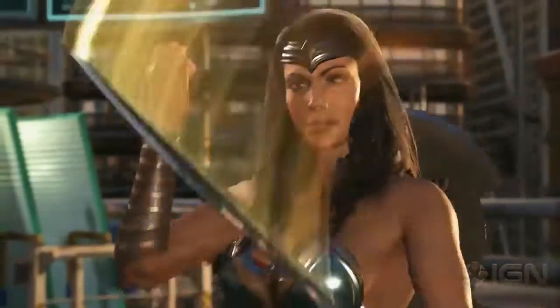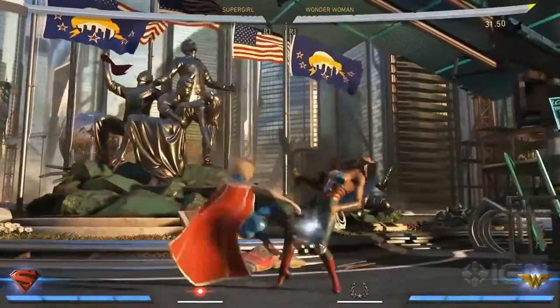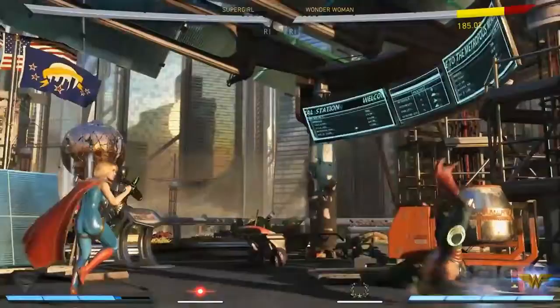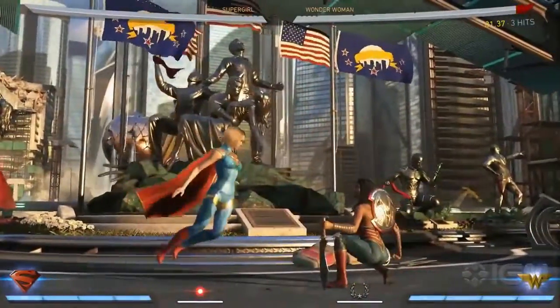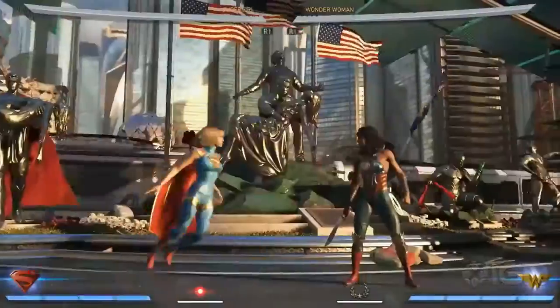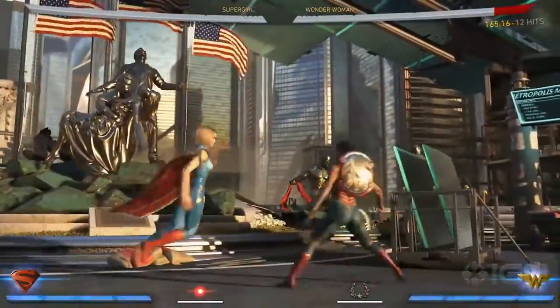Supergirl has a variety of combo moves that will keep her opponent guessing. The combo Last Daughter of Krypton is a long-range attack with a low strike in the middle, best used to start off combos. Deliver a boot to the gut with Matrix, which transitions nicely into a brutal powerbomb that can be used for raw damage or enhanced to continue a combo. Finally, her Crossroads of Time is a flashy flurry of punches that sends her adversary flying.